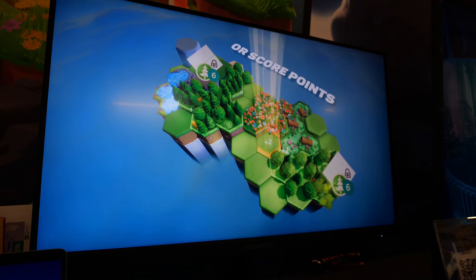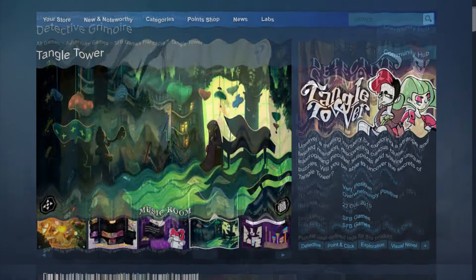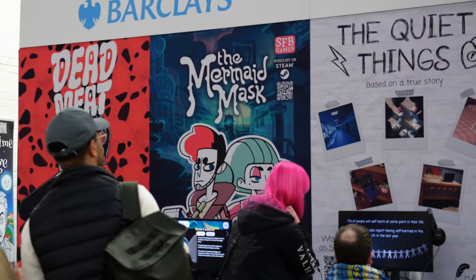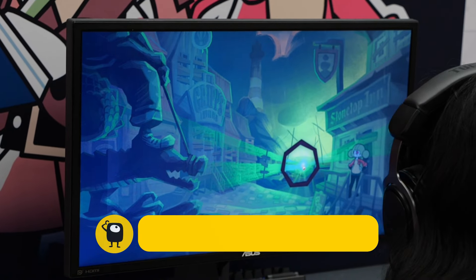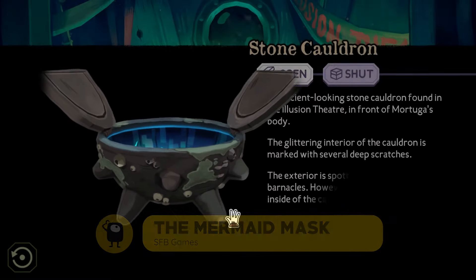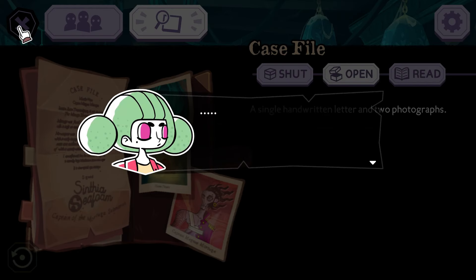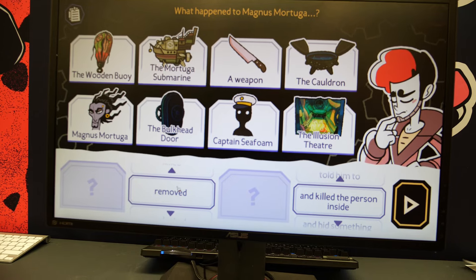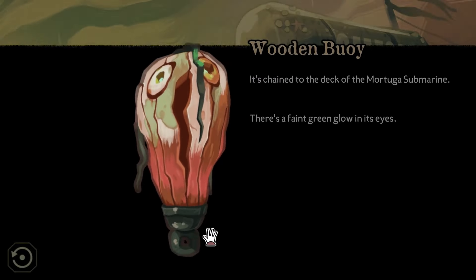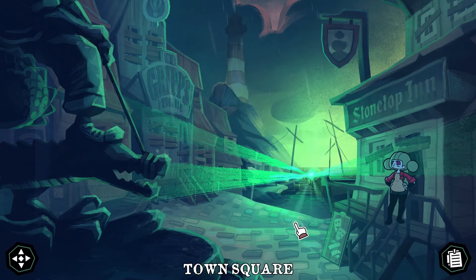First there was Detective Grimoire: Secret of the Swamp in 2014, then Tangle Tower in 2019, and now the third Detective Grimoire mystery — The Mermaid Mask — is coming soon. Detective Grimoire and his assistant Sally are tasked to solve the murder of Magnus Martyga, captain of the world's strangest submarine, found dead in a locked room with a sealed stone cauldron for company. I wasn't a fan of some of the sassy dialogue in the demo, but was reeled in by all the unanswered questions: Who is 'her' in the ceiling painting? Why has Captain Seafoam locked himself away? Why does the submarine boy have an eerie green glow? When will the game be released? Right now we do not have answers to any of these questions.